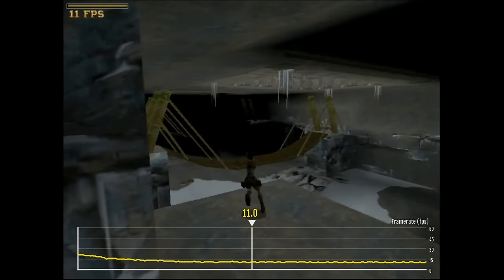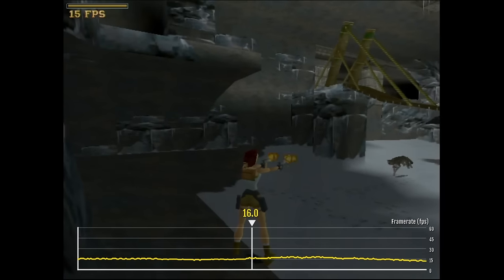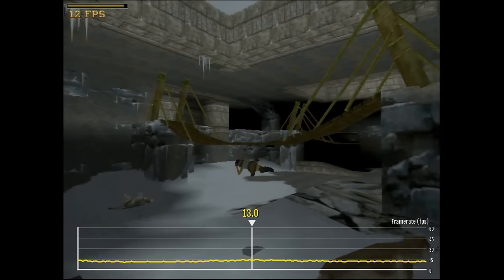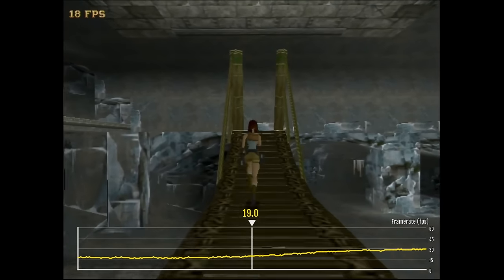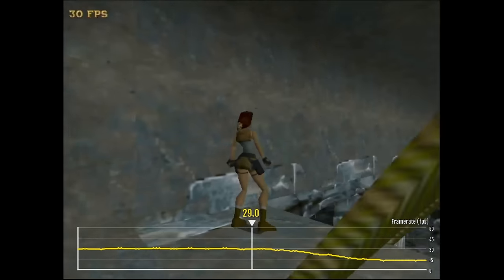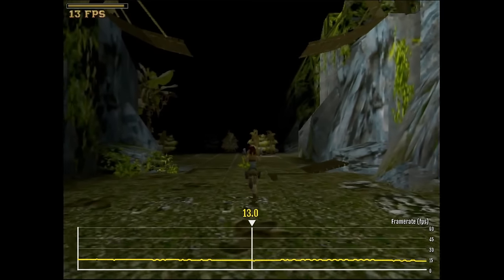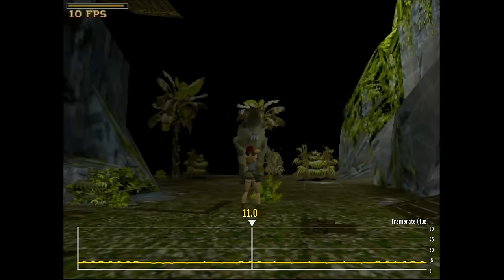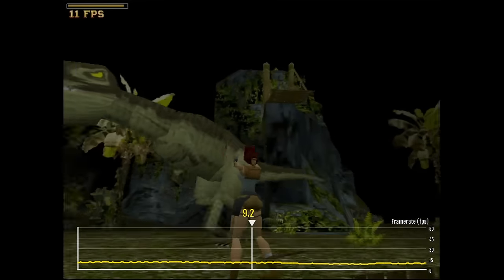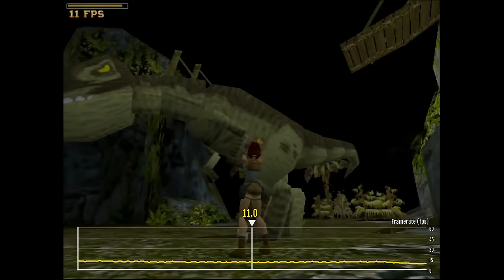In larger areas, we rarely drop to single-digit framerates. Lara walks over the bridge at 17 frames per second and overlooks the map at 13 frames — just one frame better compared to previous CPUs. The low framerate there is probably due to the location of wolf corpses. In the T-Rex scene, the fight is finally rendering in double-digit framerates. We dip a bit below 10 frames per second occasionally, but only briefly. Each additional frame makes a huge difference in gameplay.